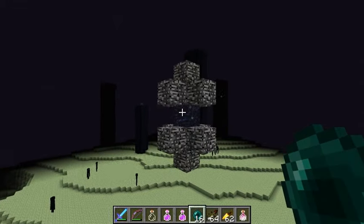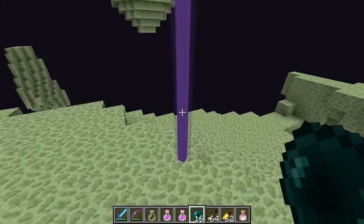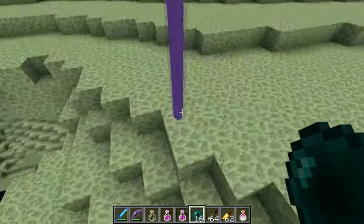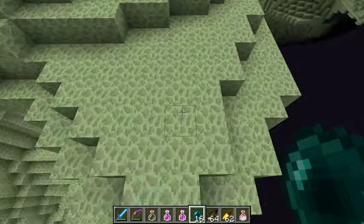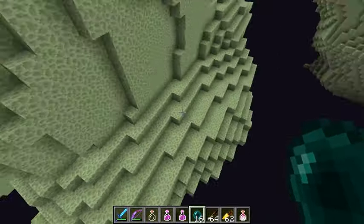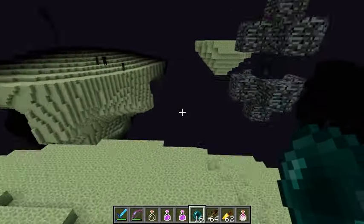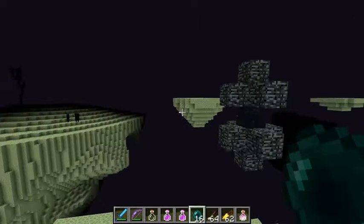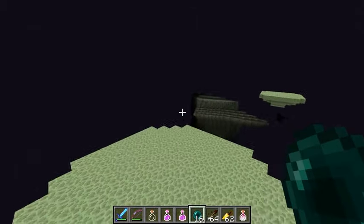I don't know if it was here before or not, but let's enderpearl into it now that we can do that in creative. What? Oh! Is that new? Is there a beacon under there? I see what it's for now, but is there a beacon? Oh, I guess it just happens when you teleport through it. It just does that. It gives it, like, a nice animation or something here.